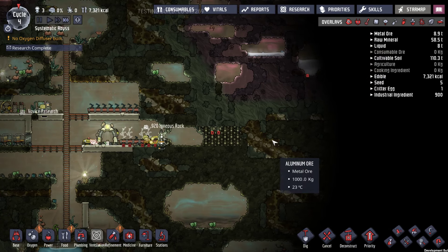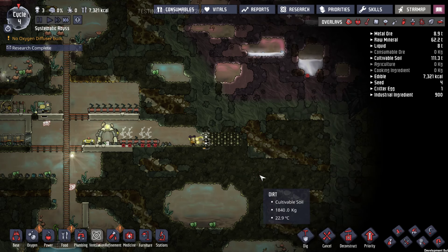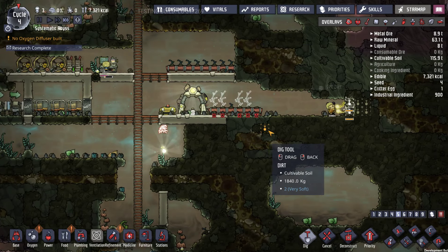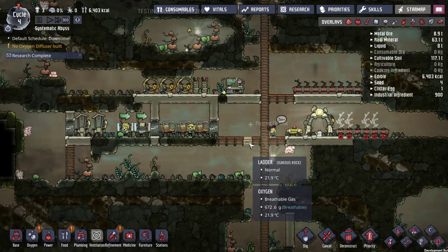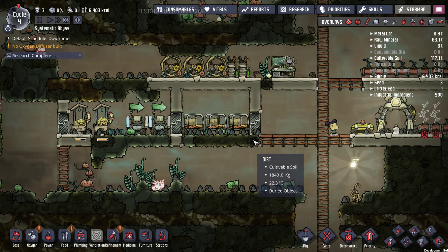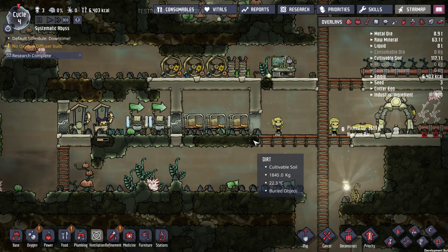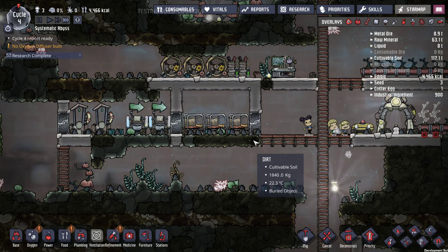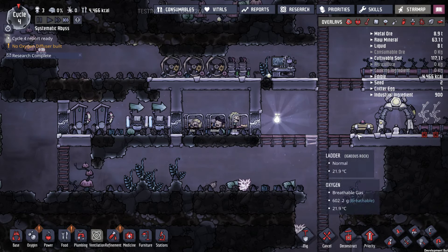I guess we'll go down here. Let's do a little tunnel, see what we have. Could be nice and small, so hopefully we don't lose too much oxygen this way.